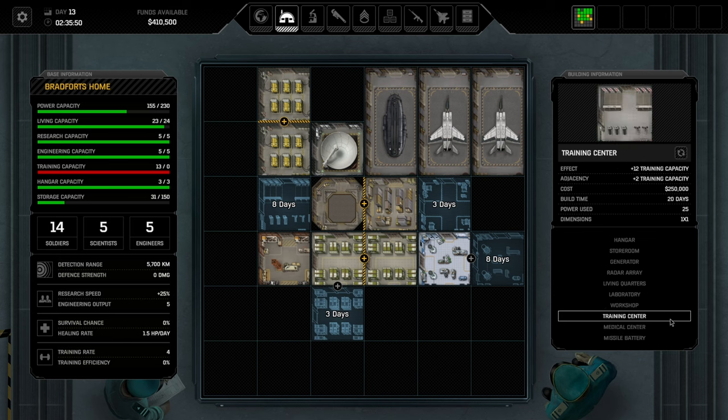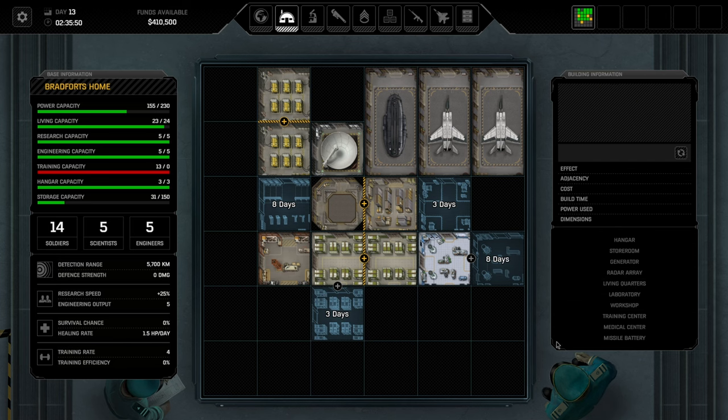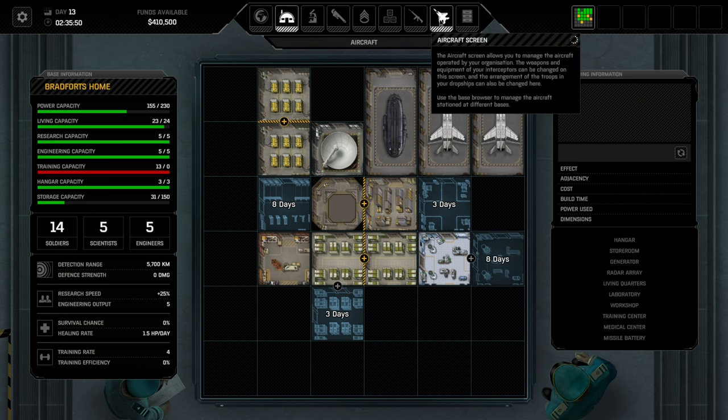Training centers are super important — they give experience for time soldiers spend at base. Go with one at the start, then add a second when you have more soldiers. Laboratories: potentially two from the beginning. Workshop: one is enough. Living quarters: as many as you need. That generally concludes the base layout discussion.